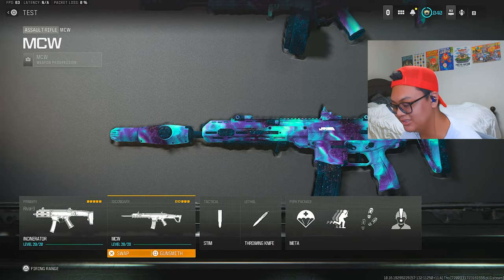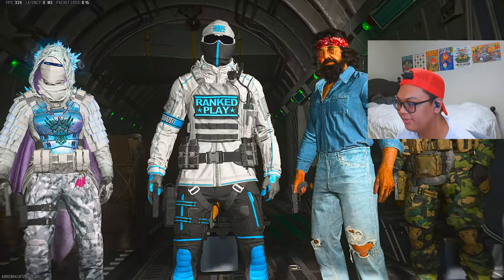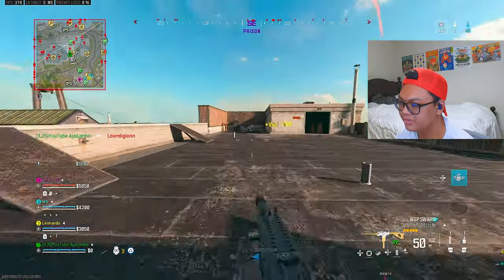Literally for the first loadout we're going to have the Rival 9 — not really the best SMG — and an apparent meta MCW with the Jack Raven Kit class setup. I don't really believe it's meta, but let's see. This is a squad game, ladies and gentlemen. We're landing control. I already have a problem with this — oh my god, this class setup sucks.